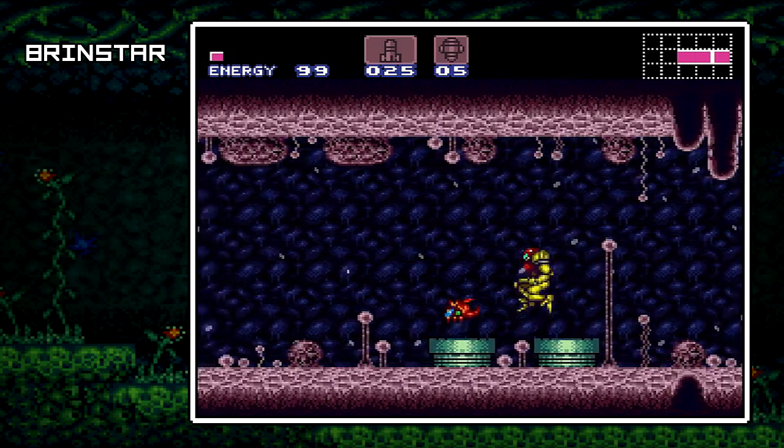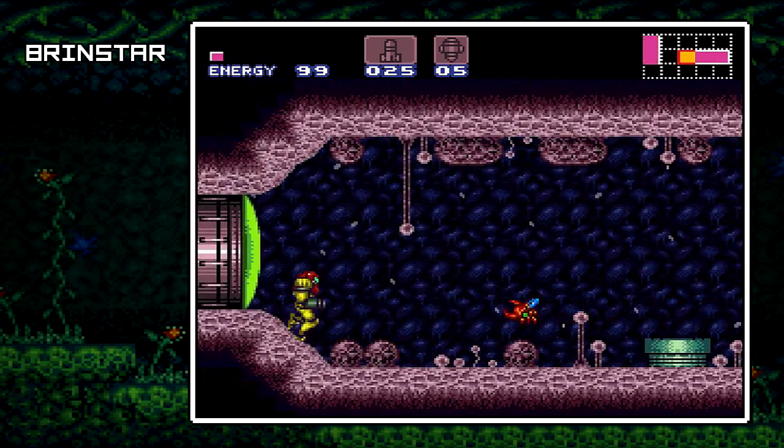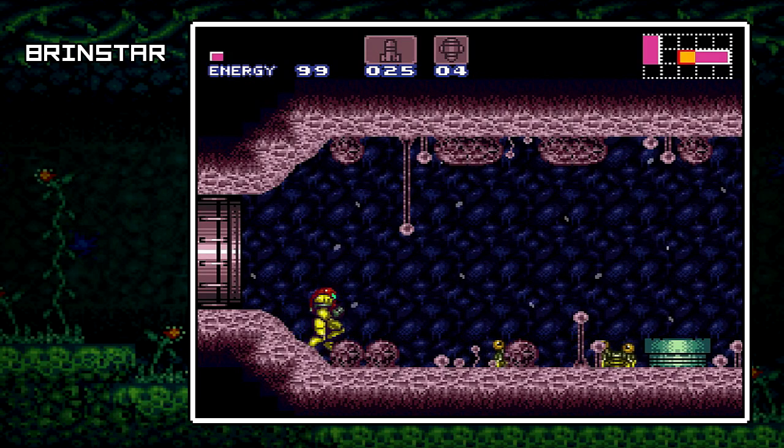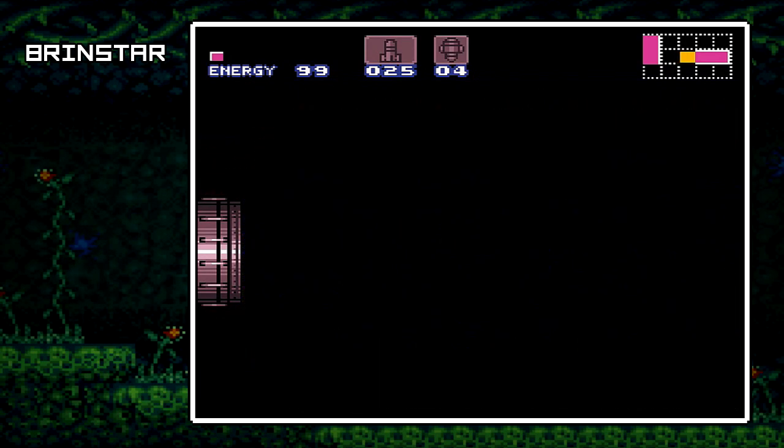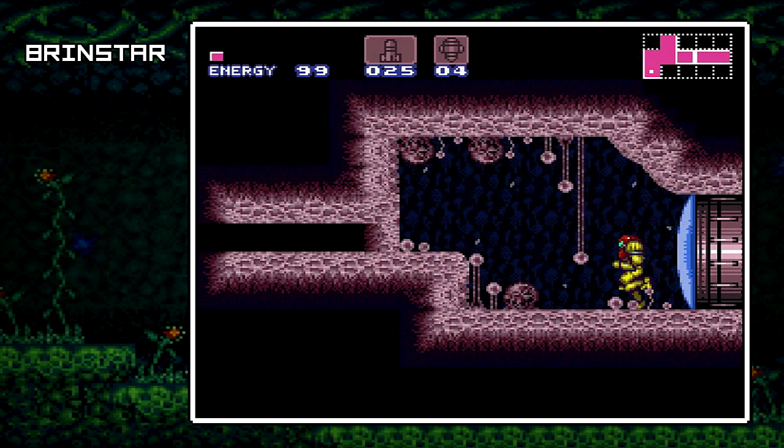Actually wait, I take that back. There was another mini-boss — it was a Terezo. Sorry, already forgetting the events of part one. But yeah, today the goal is to put these Super Missiles to use and start unlocking some areas we couldn't get to before.